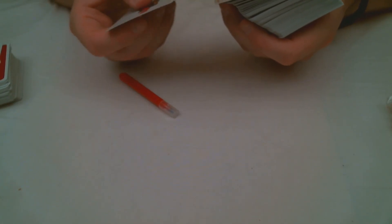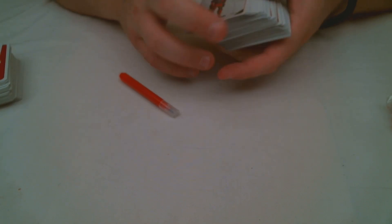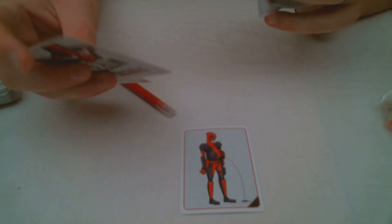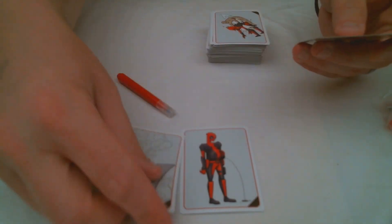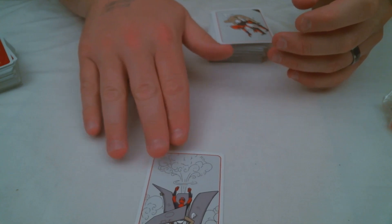So the premise of Deadpool vs. the World is pretty simple. Every turn, one of the players is going to be the editor. They get to draw the top one of these white cards — the WTF cards — and play it face up in the middle of the table. And then everyone is going to choose. So let's say we got that one here — Deadpool is blowing up a toilet.